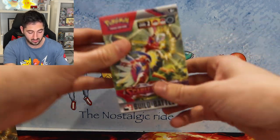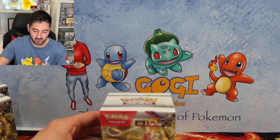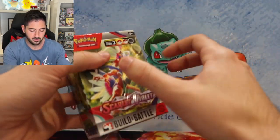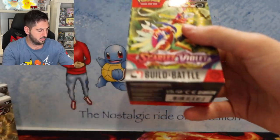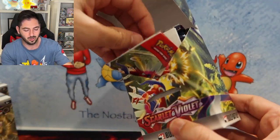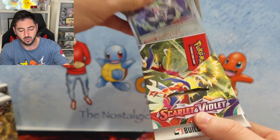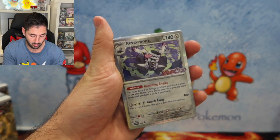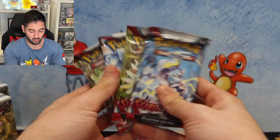Alright, we are flying through these boxes, guys. What do we get? We get a Reversal Room. This is another cool pre-release card. But yeah, what do you guys think of Scarlet and Violet as a set? Is it cool or is it not?